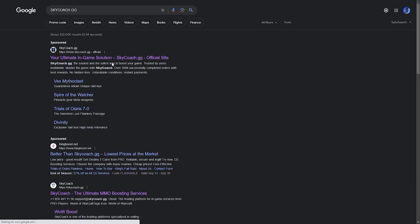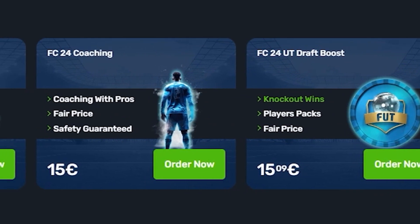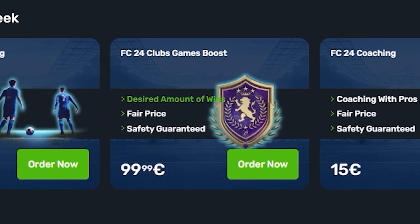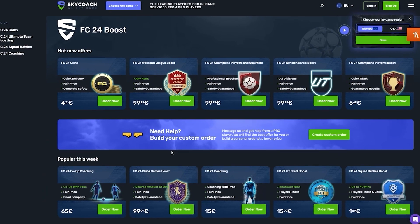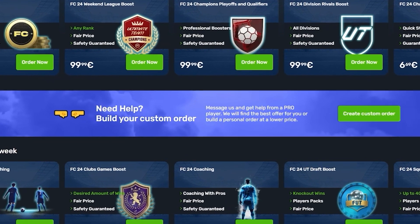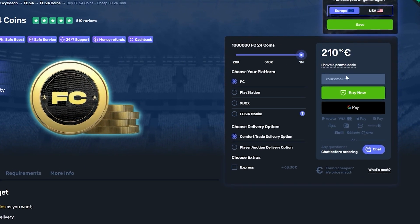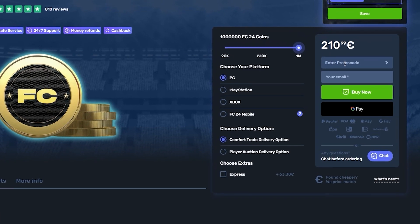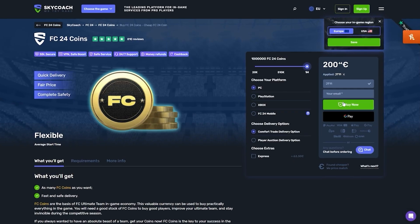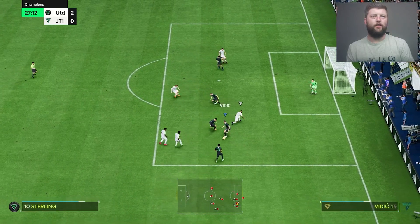FC24 is here and SkyCoach has all your needs covered — from squad battles, champs qualifications, and even draft boosting. There is a long list of services including coaching and coins. The service is fast and reliable. Head over to skycoach.gg and use code JT11 at checkout for five percent off your orders, or check the QR code on screen for their mobile app.